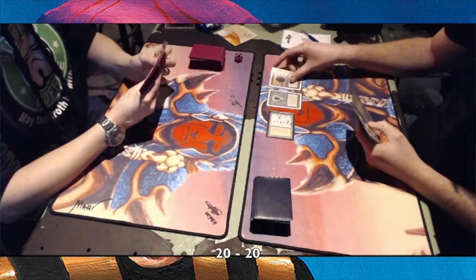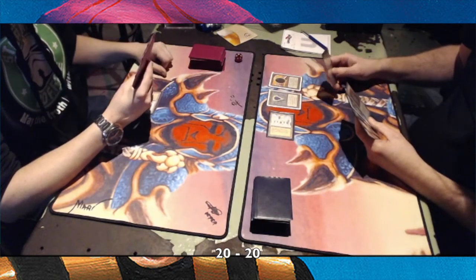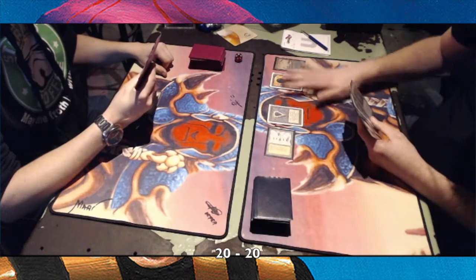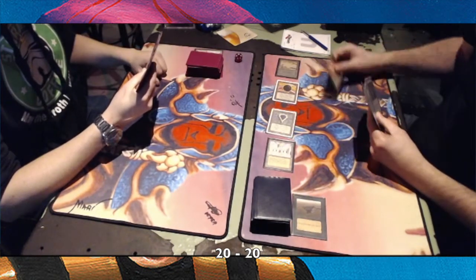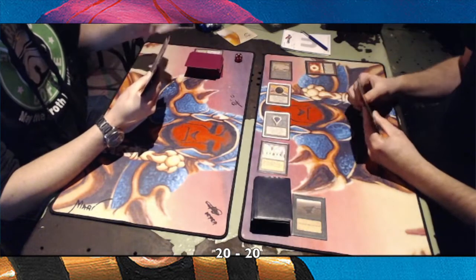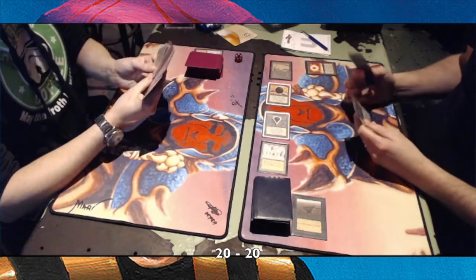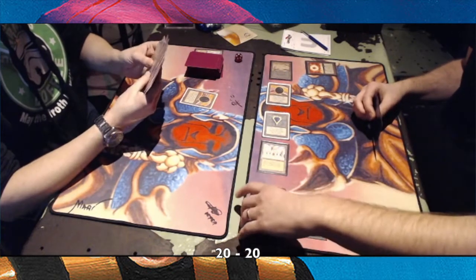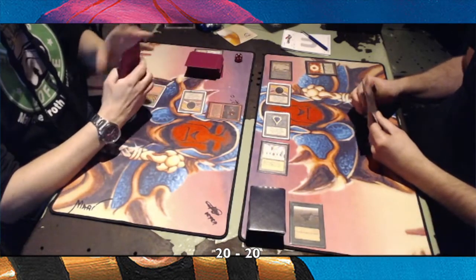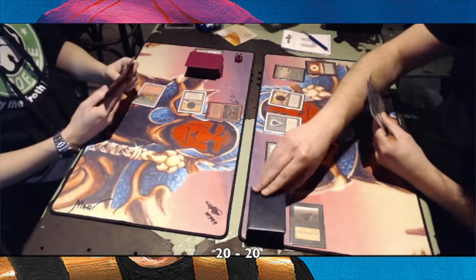Maybe that's the player who's going to win this first game. There's a double Mox and a swamp, and there's a Sinkhole. That is difficult. But Richard is also deactivating his own library here with the aggressive play. And there's an Atok from Sonder.